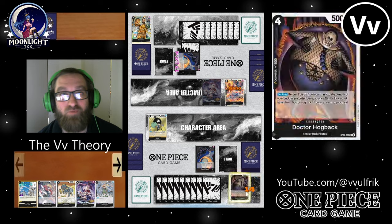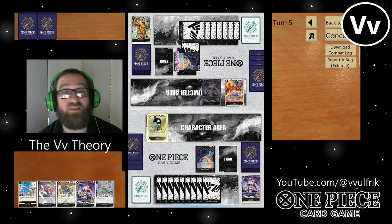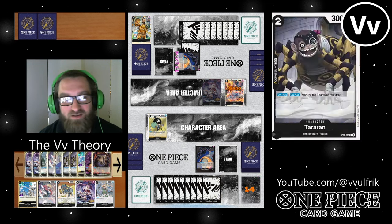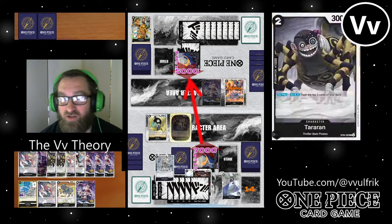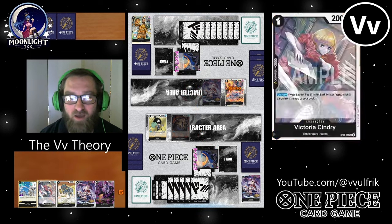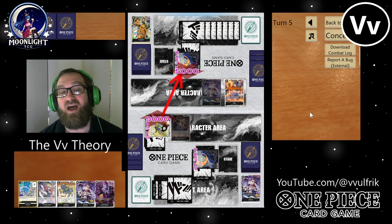We'll just use Cerberus — that's the four-cost blocker there, which is nice with the stage. Right now I'm trying to figure out what I need to do to win this game. I have a hand advantage, but he has a one-card life advantage and a one-character advantage on the board. So I play out Hogback to keep my advantage up and narrow down the life totals.